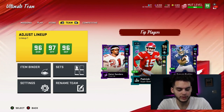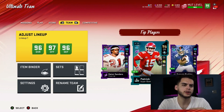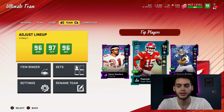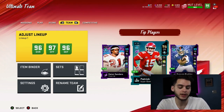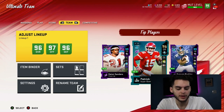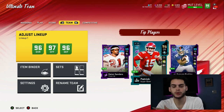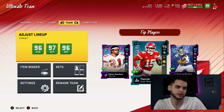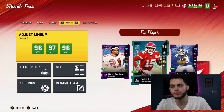QB fumbles — when I was Lamar, it was weird. The CPU wasn't fumbling, but I was fumbling almost every play. Meanwhile I was hit-sticking Mahomes and he was doing spin moves off me and not fumbling. Again, it could just be all-Madden difficulty. When you play a computer on all-Madden they play a lot better than a user on all-Madden because it's user-oriented, so I can't really base it off that.